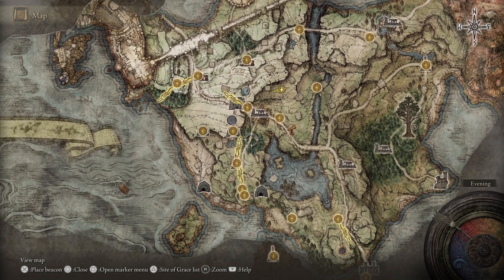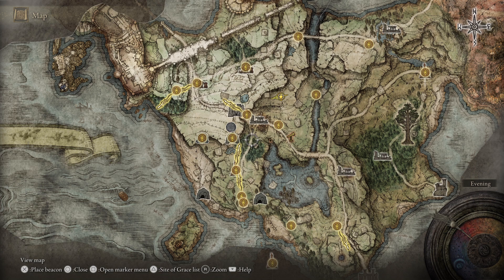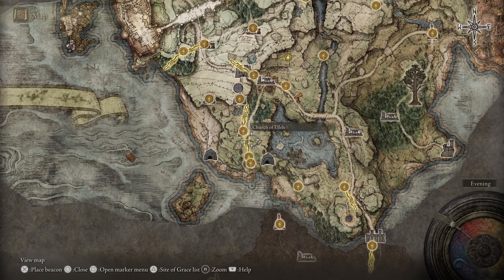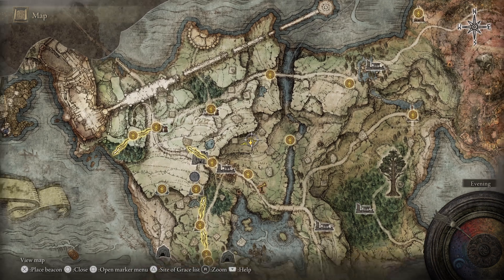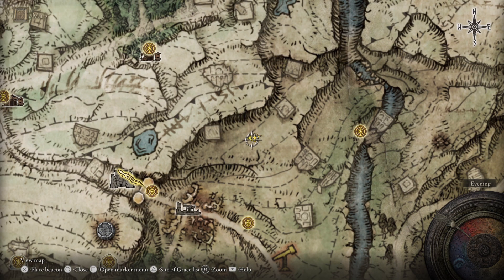If you look at a bigger map, if we head north from our initial site here in the Straining Graveyard, we will reach this location right here, and that's where one can find lots of Fulgur Bloom.